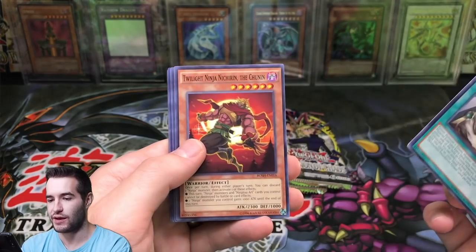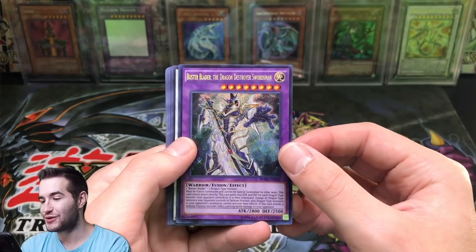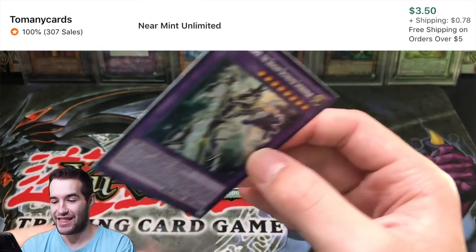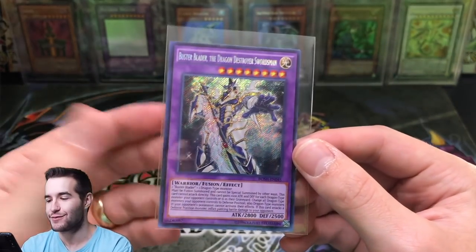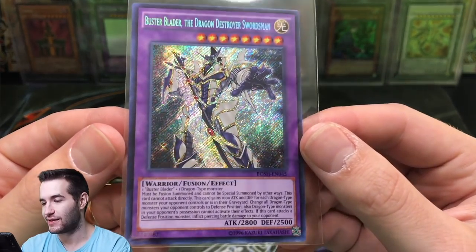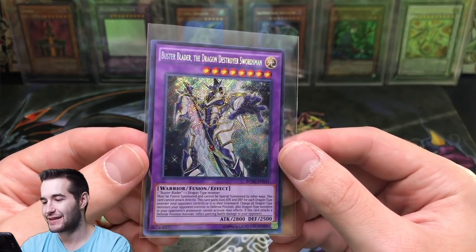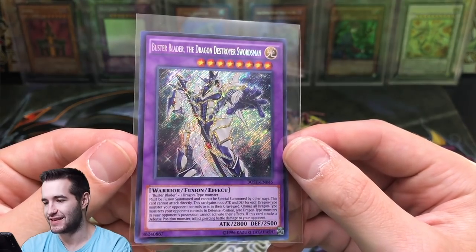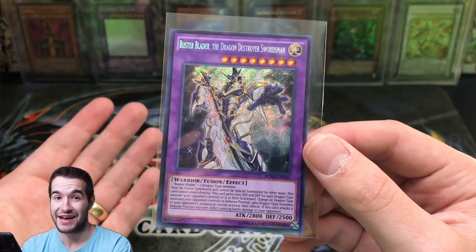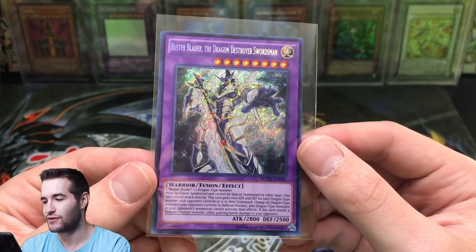Destruction Swords Infusion - classic, I remember that one. Buster Blader was good. Despot 007. Wow - Buster Blader the Dragon Destroyer Swordsman! And speaking of Duel Links, this is the card - this card was insane. It was so good. That is epic. Buster Blader the Dragon Destroyer Swordsman - that's probably one of the coolest looking cards you can get out of the set. We pulled three secret rares out of like nine packs - they're like one out of every 12 in the set, so that's really crazy.